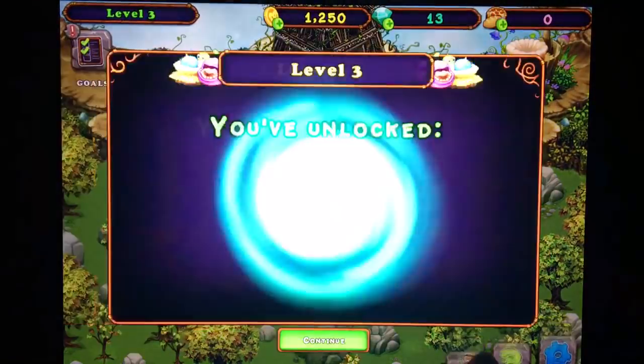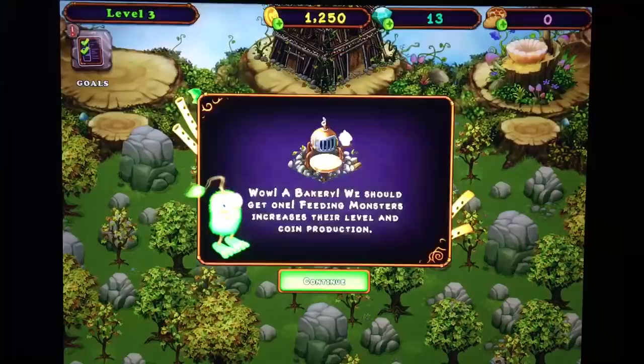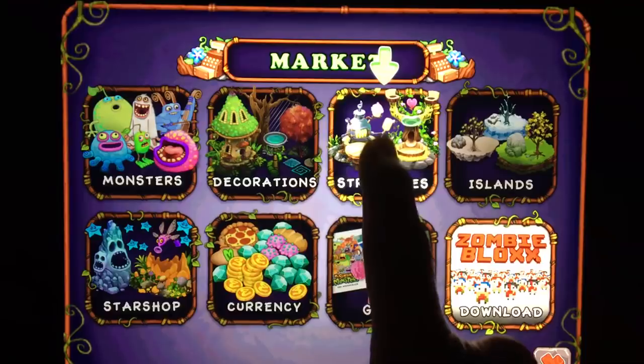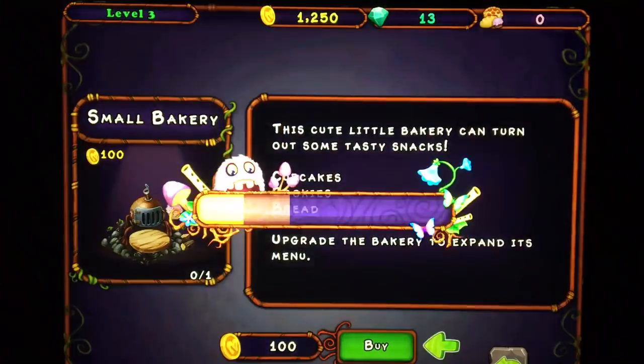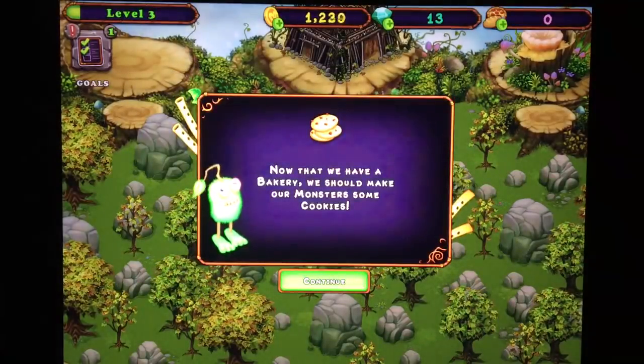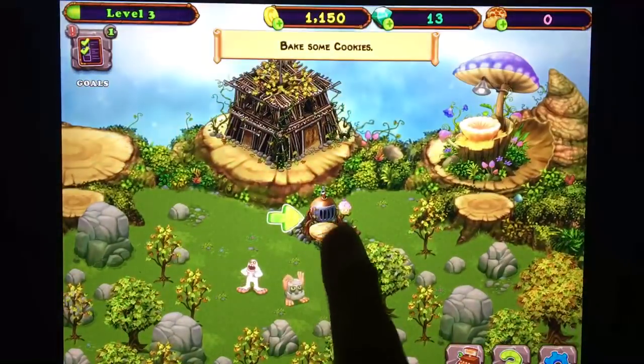Build a small bakery. We're going to go to level three. We're going to go to the market and buy a structure which is a small bakery. Confirm. Now we should make some cookies.